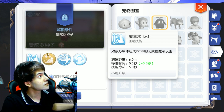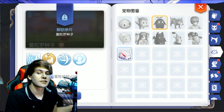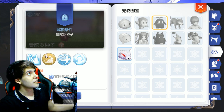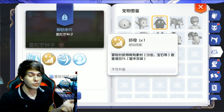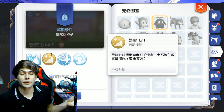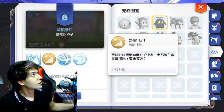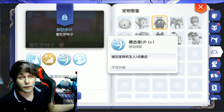Curios is the next skill. This will increase the drop of precious materials — like sand, steel, and those other items of higher value at auction. That's a very good one for farming.